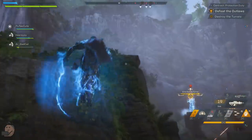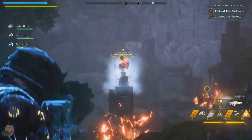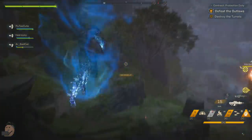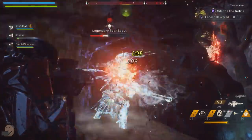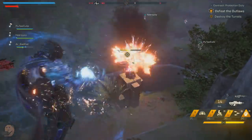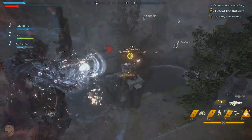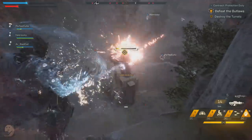While shielded targets can't be hit on their weak point for bonus damage, masterwork abilities that trigger on weak point hit still proc if you're hitting where the weak point should be on a shielded enemy. So if you hit a Scar Scout's head through its shields, even though you won't get the bonus damage, your masterwork will proc.